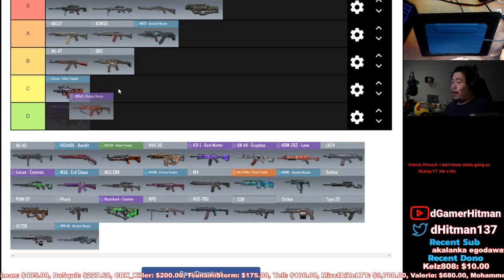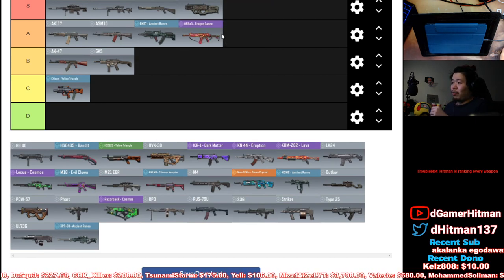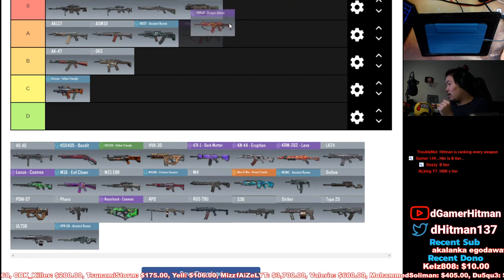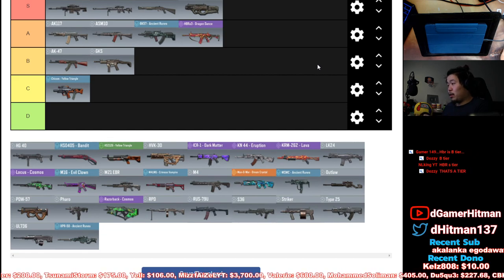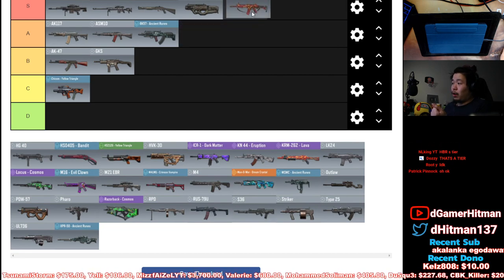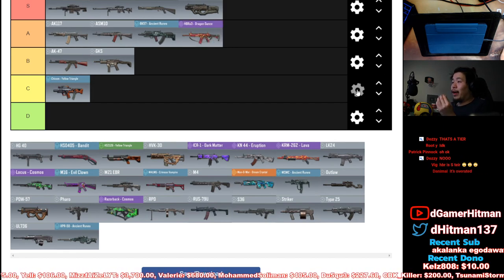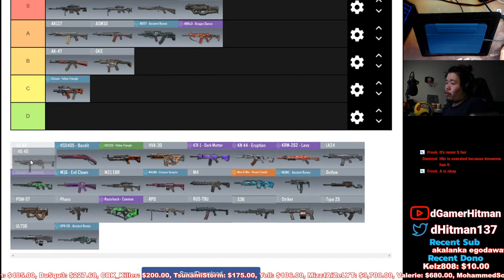HBR — initially this would be S tier, but it got nerfed. I'm gonna put it in A tier. The recoil is not amazing. It's one of those guns where I want to put it in between — similar to the BK except the HBR has better recoil. It got nerfed a bit so it dropped a bit. I don't think everybody's going to be playing it as much now.